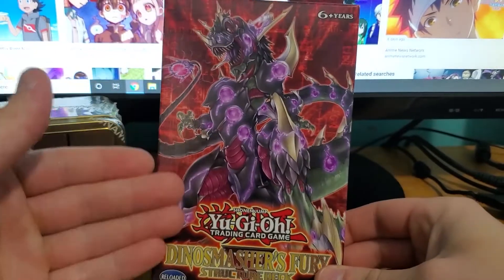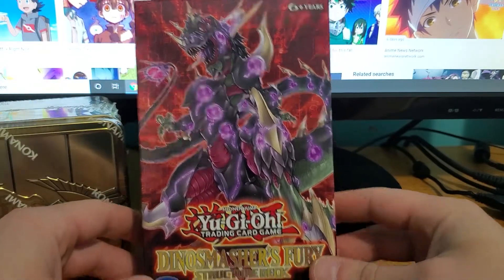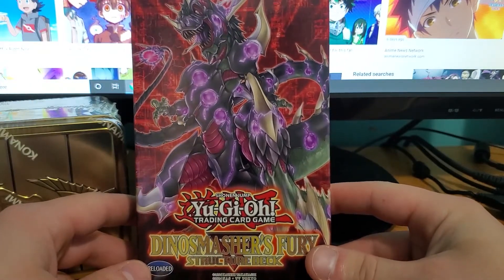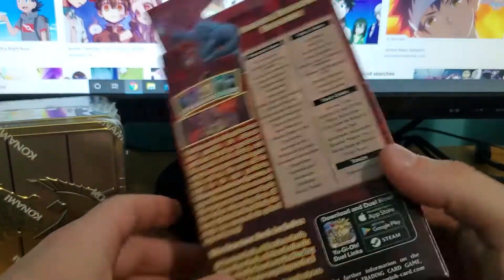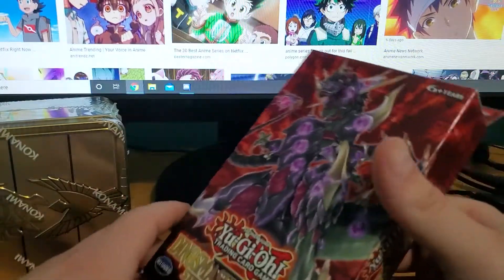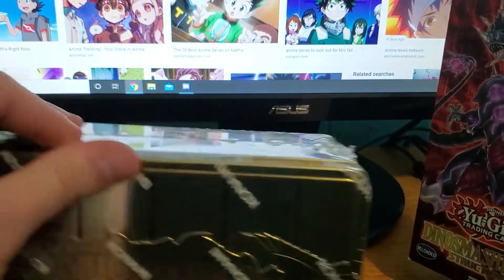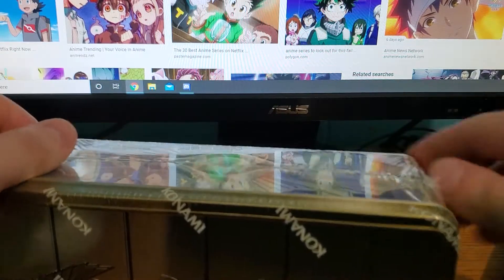I've been very excited for this reprint because I was only able to pick up two during its original run, and I need another Over-Raptor, another token, and it just has some generally good cards that are very helpful for the dinosaur strategy. So without further ado, let's get this started.